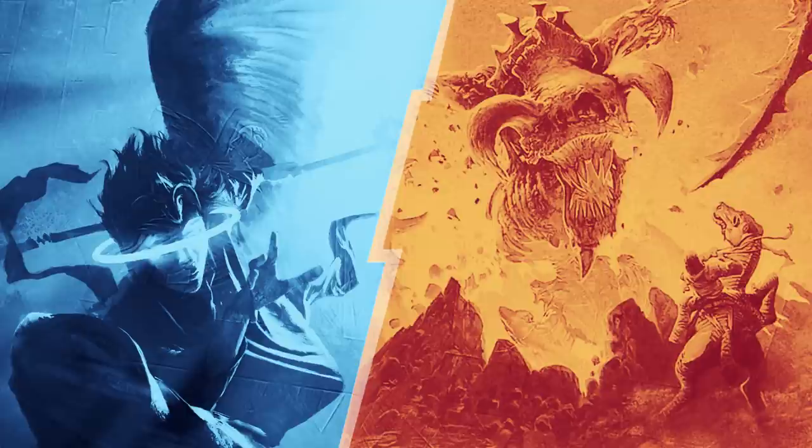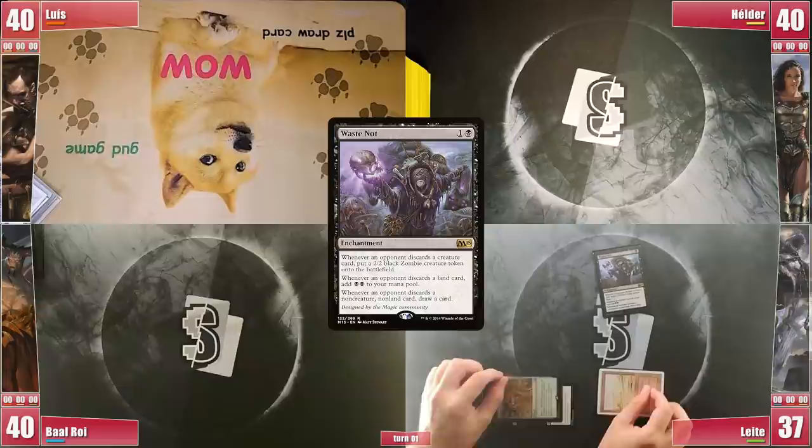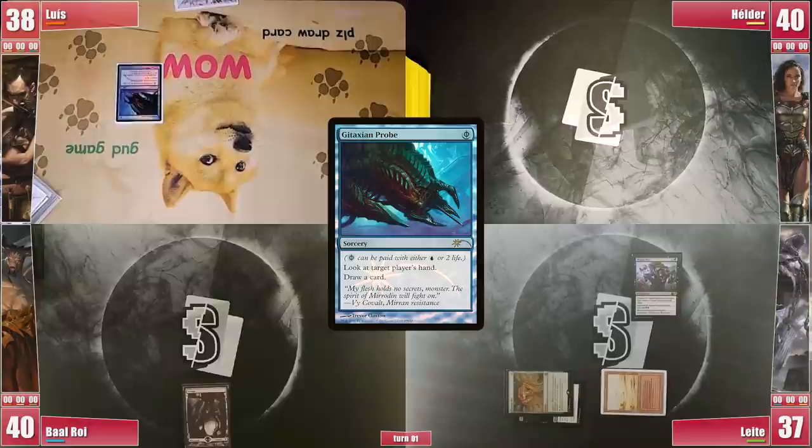Ready for Round 2? Leite starts his turn with a Verdant Catacombs that he cracks for a Badlands. He then casts a Chrome Mox imprinting a Duress, and then casts Waste Knot before passing to Baal, who plays a Swamp. This list runs 42 Swamps and 65 lands total. It's Luis's turn and he starts it by casting a Gitaxian Probe targeting Helder, since Baal only starts playing around turn 4 and Leite only has 4 cards in hand. He then draws from the probe and plays his Underground River before passing.